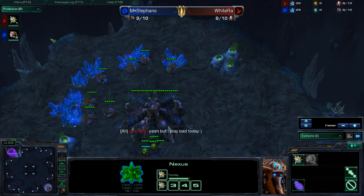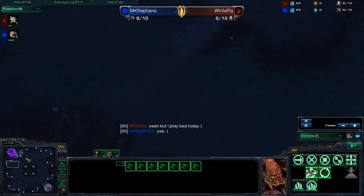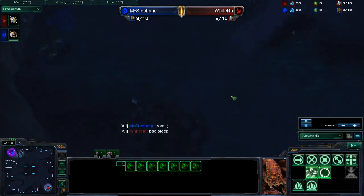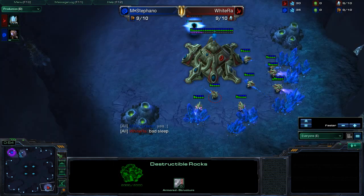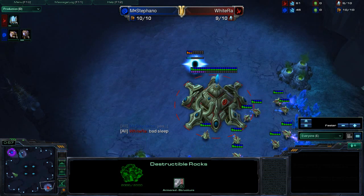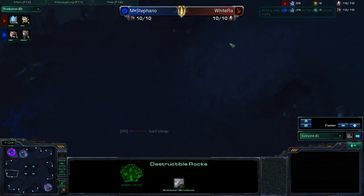The map is Nezareem Crypts. It's part of the ladder pool, but not part of really any major tournament. It's an interesting map. The natural is fairly easy to wall off and defend in the early game. You can see that the rocks are here, narrowing the choke, so you can do a forge fast expansion as a Protoss player fairly easily. However, as a Zerg player, your third is very, very close.